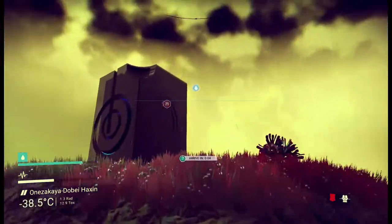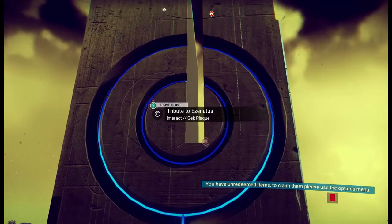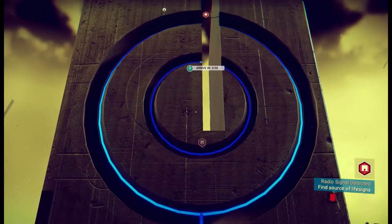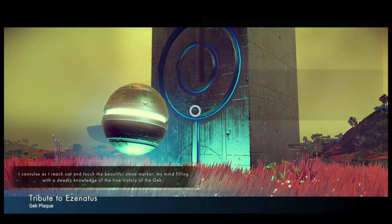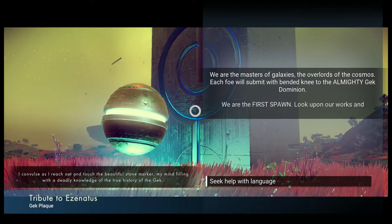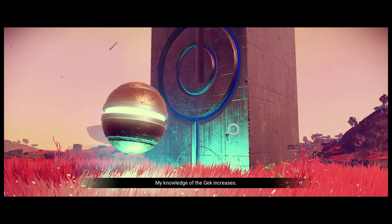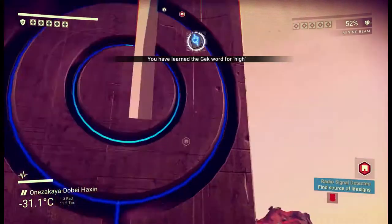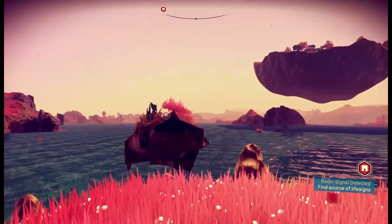What is this? A tribute to the Esnichatu — the Geck plaque! I convulse as I reach out and touch the beautiful stone marker, my mind filling with deadly knowledge of the true history of the Geck: 'We are masters of galaxies, the overlords of the cosmos, each foe will submit with bended knee to the almighty Geck dominion. We are first spawn — look upon our works and despair.' All right mate, seriously — seek help with language. My knowledge of the Geck increases!